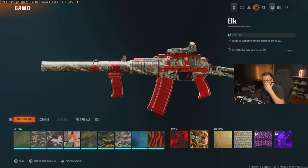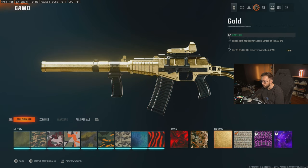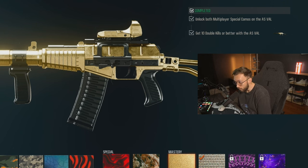For the hip fire challenge, I kind of built the gun as close to an SMG as I could to get your hip fire kills in. Then get your 10 double kills for gold, and that is all of the gold challenges for assault rifles.